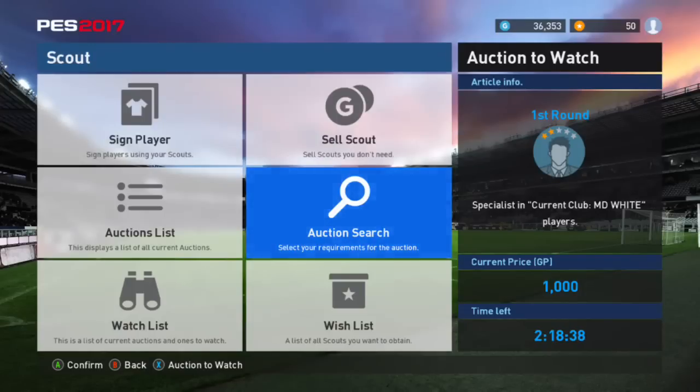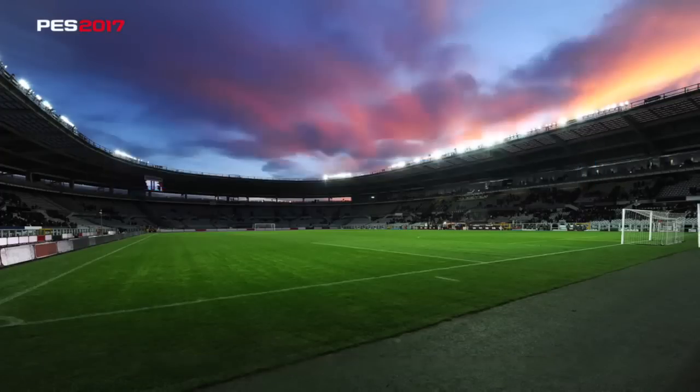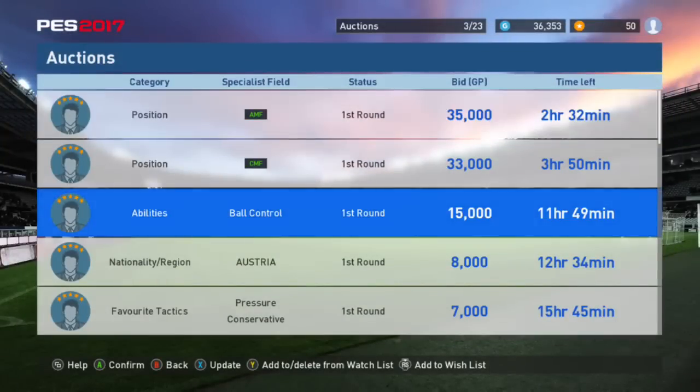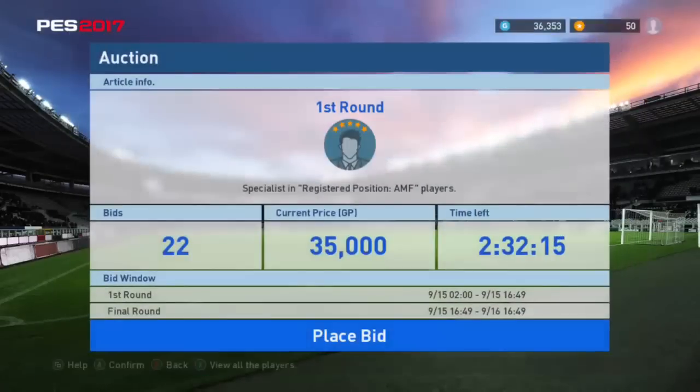Another option we have is auction search. We can go in here and filter to 5 stars — I'll show you why 5-star is important in a bit. So, as further explanation to what I mentioned in the first video: this first-round Scout right here, it says 'status: first round.' Inside it, at the bottom, it shows 'bid window.' So first-round bidding is from the 15th to the 15th, which is today. There are 22 people that have made bids. As long as more than one person is bidding, it goes to the final round.